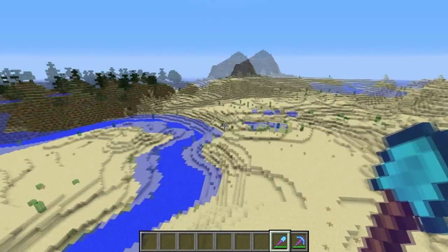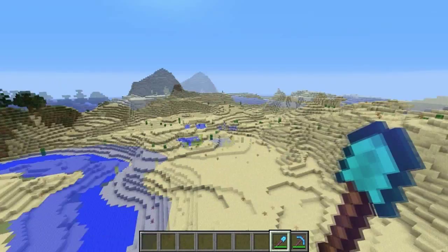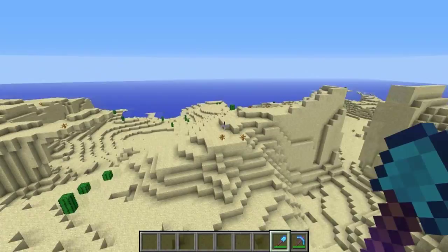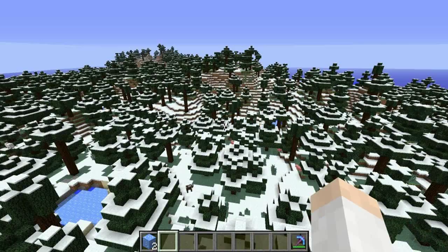Also new in this snapshot, Mojang has added small sub-biomes to traditional biomes. For example, here we're in the desert — confirmed by the biome readout — but if we move over here the biome changes to 'Desert M', which means desert mountain biome. The terrain becomes much more hilly and varied, then changes back to traditional desert once we come out the other side.